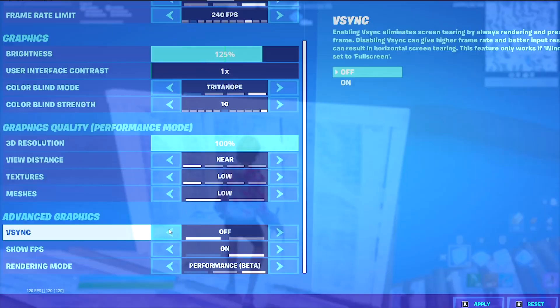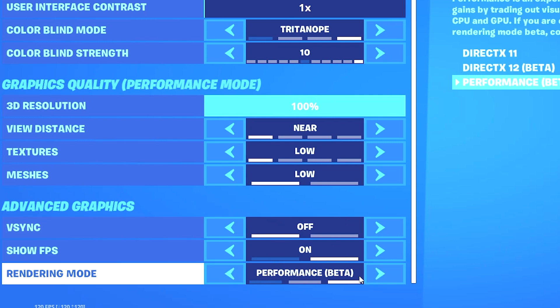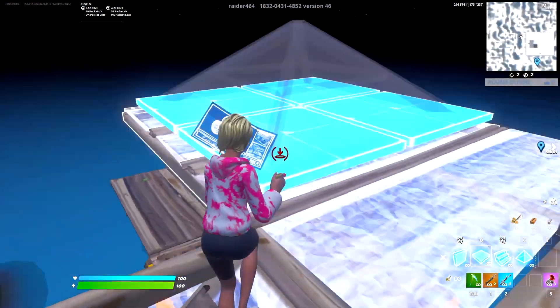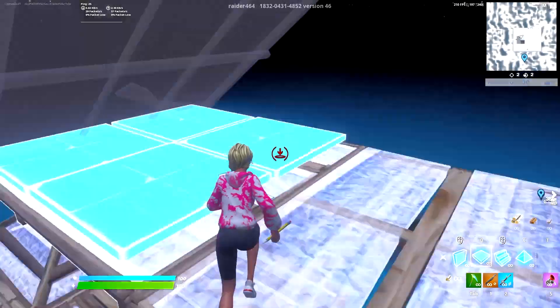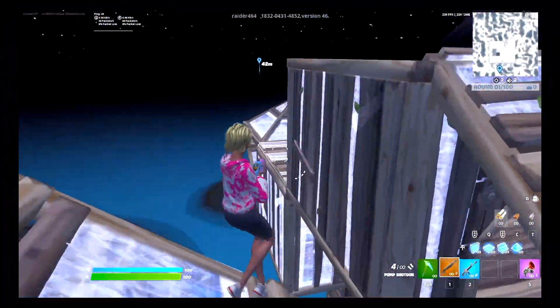For advanced graphics settings, you want V-Sync turned off and Show FPS turned on. The best setting you can possibly use — the one that will make the biggest difference to both your input delay and FPS — is having Performance Mode Beta turned on. You might not like how it looks at first, but you'll quickly get used to it and it will make your game feel so much better, especially on low-end systems. And if you're still using DX11 on a low-end PC in Chapter 3, I honestly don't know what you're doing.